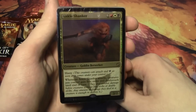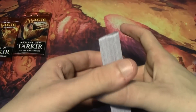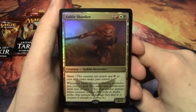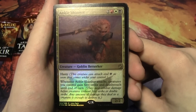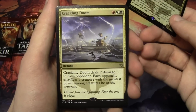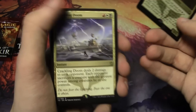You get one foil rare and one regular rare in this deck. Our foil rare is Ankle Shanker, which was one of the promos available for the pre-release if you chose Mardu. It's a 2/2 for 5 with haste, and whenever it attacks, creatures you control gain first strike and deathtouch until end of turn — which is really nuts. Our other rare is Crackling Doom: it deals 2 damage to each opponent, and each opponent sacrifices a creature with the greatest power among creatures they control. It costs 1 red, 1 white, and 1 black. Pretty sweet.